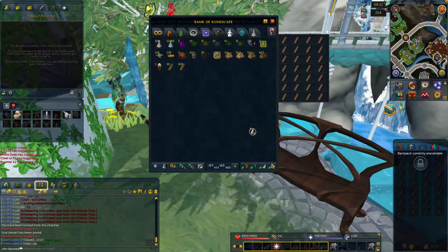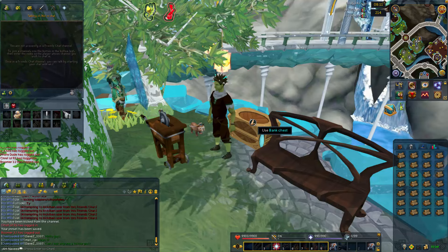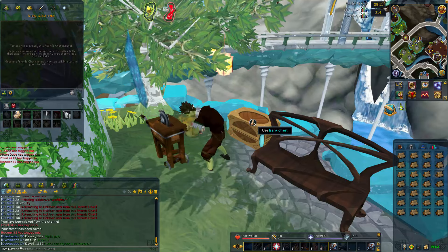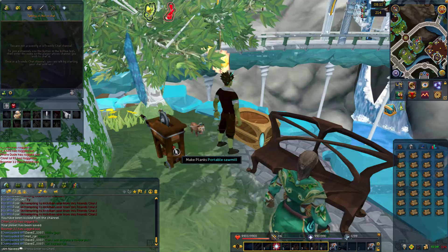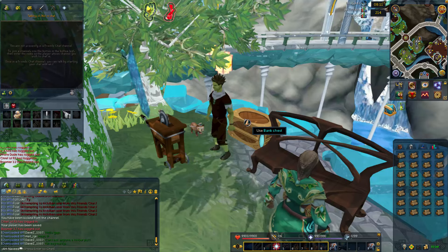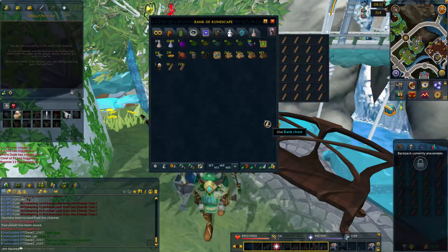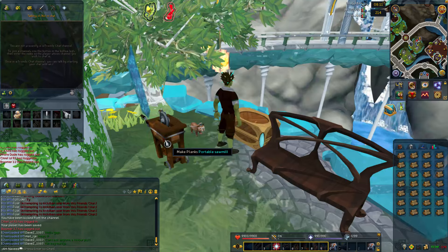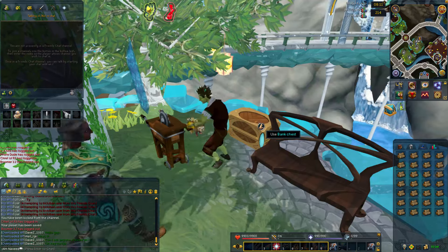Some of you might be curious why I'm comparing the portable crafter to the portable sawmill. The reason is because neither of them require any levels, neither give you any experience, and the only thing you need is starting cash. So if you have starting cash, you can do either method — but right now it makes sense to go for the portable crafter because it's less click-intensive and you make a bit more money from it.